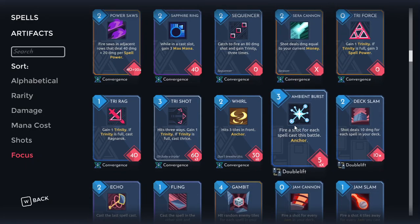The first Doublelift card we have is Ambient Burst. Ambient Burst is well below average. The problem with Ambient Burst is usually by the time it's good, the fight's over, and it also anchors you. Depending on how long the fight is and how big your Ambient Burst becomes, it's going to anchor you for even longer, which really sucks.